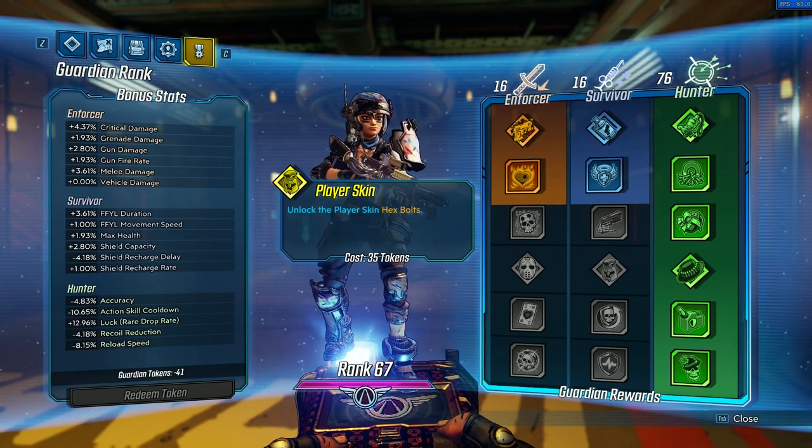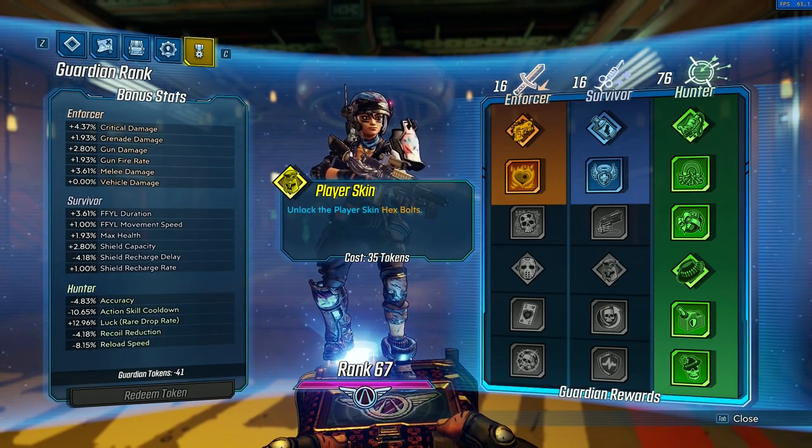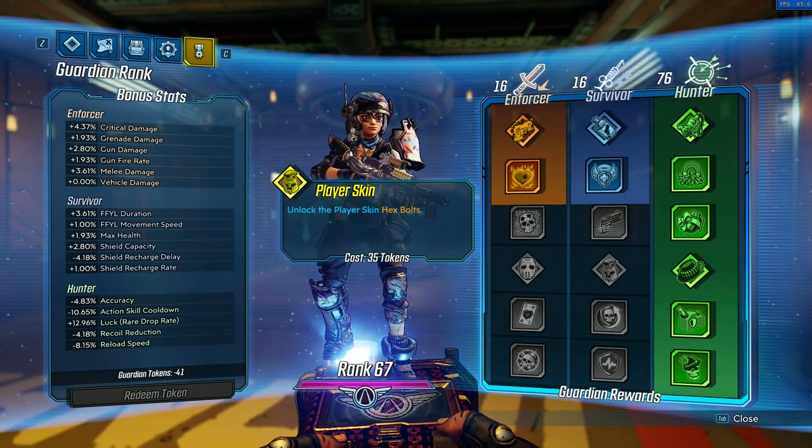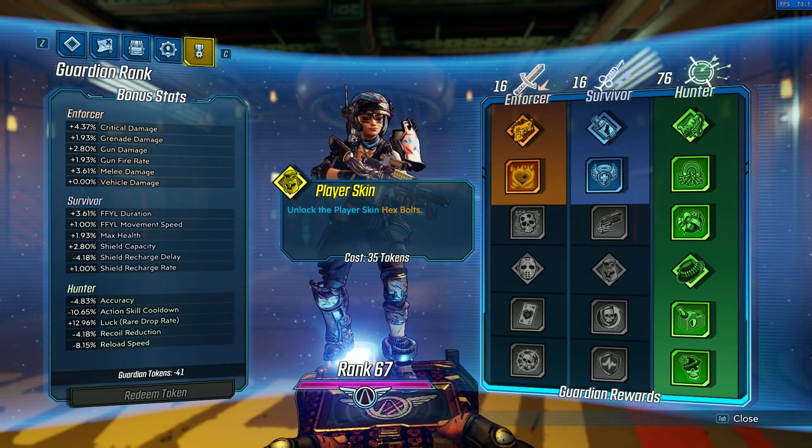When you gain a Guardian Rank, you get a token that you can redeem. You are given the option of 6 things to dedicate points into — 2 from each tree. So say for example we get to rank 68, I'm given the option to increase my critical damage, melee damage, maximum health, shield recharge delay, accuracy, or luck. I've dedicated a lot of points to luck — basically every time it's come up I've dedicated points because I want to get as much awesome gear as possible. The more points you put in though, the more of a diminishing return there is. It starts off as a base stat but the more points you put in, you start running into 1.93%, 2.8% — it goes on and on to the point where it's not really worth dedicating any more points to luck. That's the same as Borderlands 2, so if you know how that system works, nothing's really changed there.